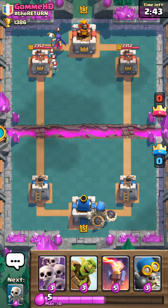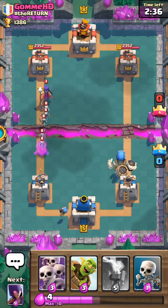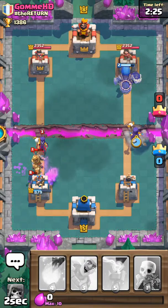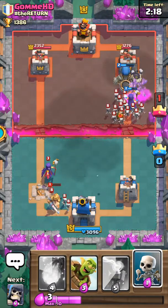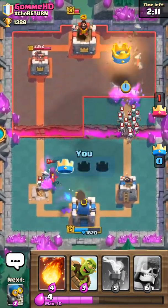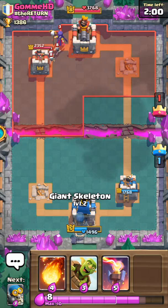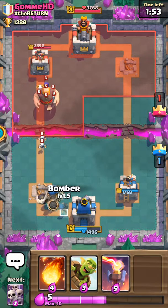I'm just gonna start off with the Witch, which is a counter, at least for now. He's gonna put the Bomber in. He has a log? Oh man, it's not good. I don't think he knows his side. We'll leave it that way. Come on! Why am I doing this? Do not let the Witch stay alive. There we go. So hopefully he will win.